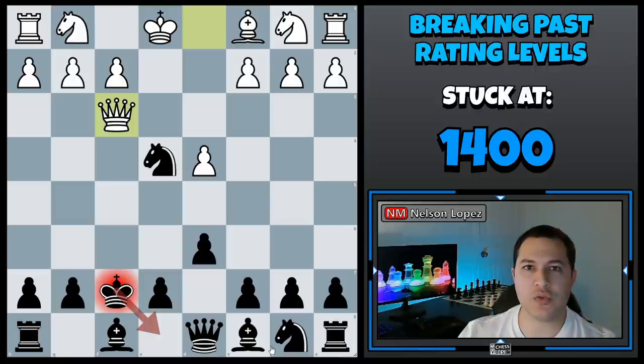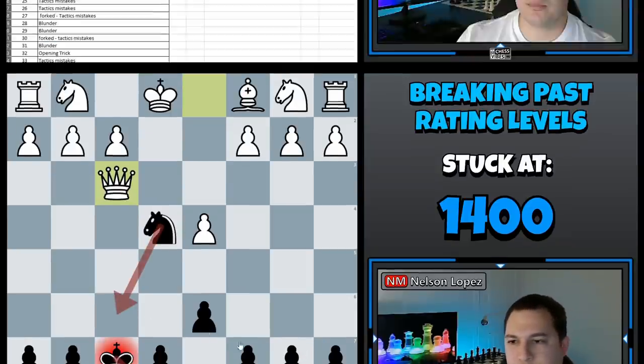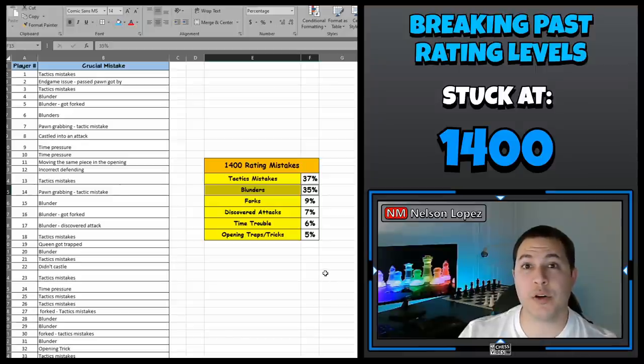Just remind yourself: just because I think this is the only move I have, there's probably a better one somewhere — let me look again. I think if you do that, you might find ways out of situations you didn't realize were there, like knight f6 in this case. Next on the list, we have blunders, with 35% of the games being decided by blunders.